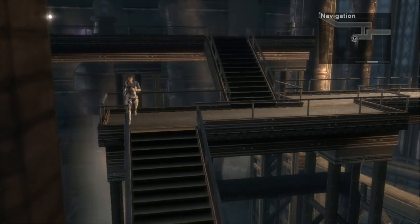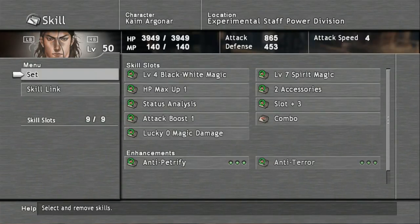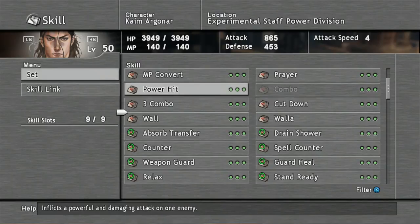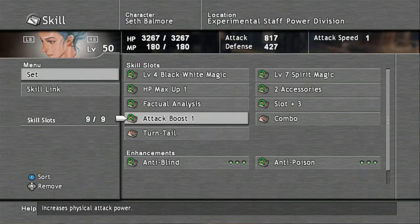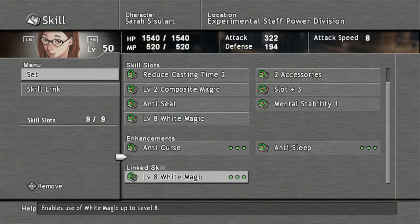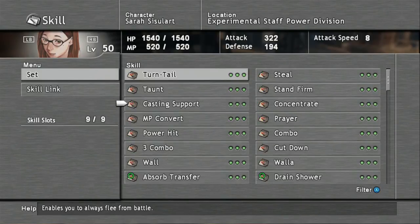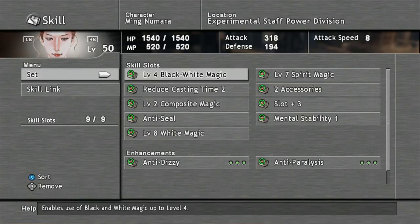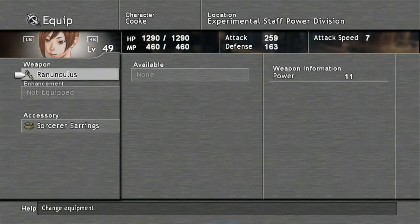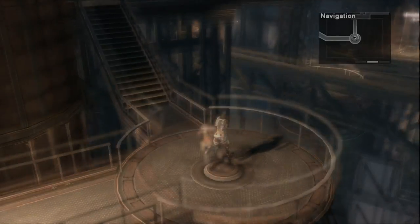Before we continue on to the next area, we're going to have to go to your skills and switch Lucky Zero Magic Damage for Kime with Steel, and Combo for Seth. For Sarah you can use Mental Stability in place of Steel, and finally Ming the same thing — Steel. So now that we have Steel on all of our characters, you can even equip the Beast Bracelet on Cook to make this go by a lot quicker.